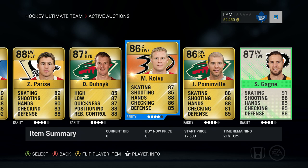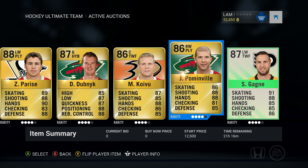Also on the Minnesota Wild, Mikko Koivu — 86 overall center, two-way forward, up for 17,500 start price. You can already see a little sneak peek of the next cards we're putting up as well. Also Jason Pominville, right-wing playmaker, up for 12.5k.